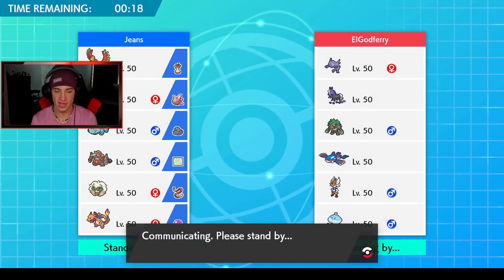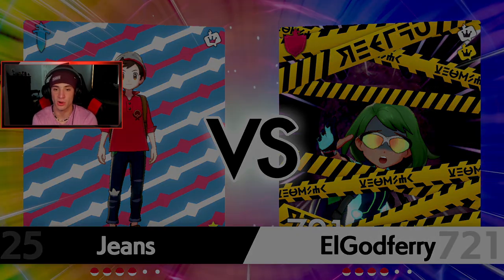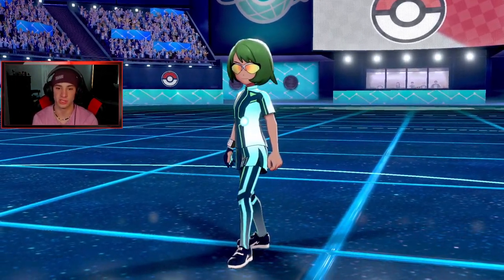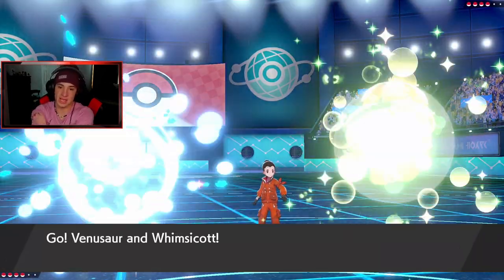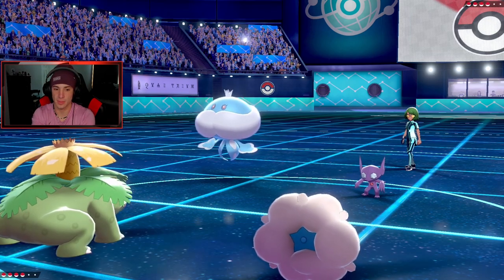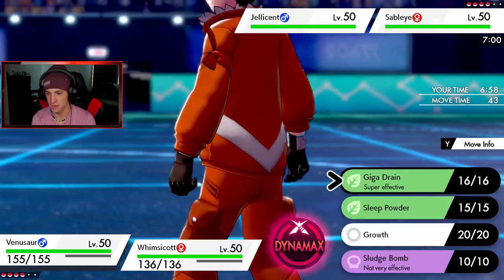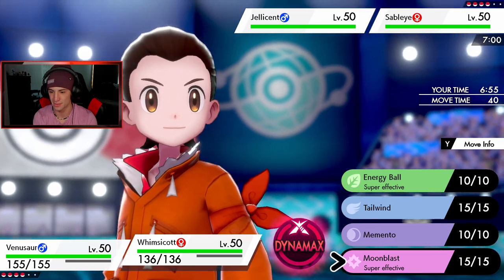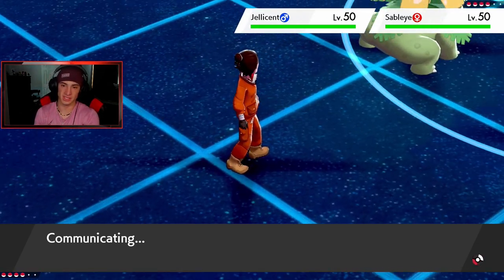I think we should be fine. I could set up Tailwind for speed. If he leads Jellicent I won't roll Tailwind and will just go for Energy Ball and Giga Drain. He's going into Sableye and Jellicent — he is going to try to set up Trick Room. What do I do here? I don't have Taunt on my Wimsicott. He might think I have Taunt. I'm just going to try to put something to sleep and get after Sableye.